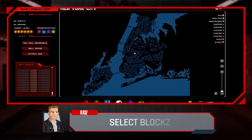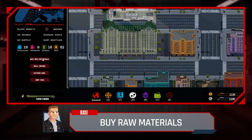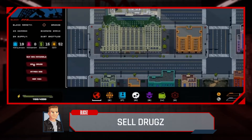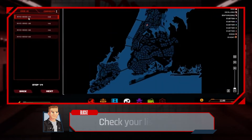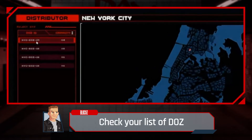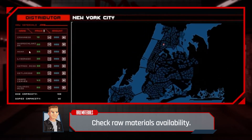Blocks — select blocks for buying raw materials, then sell the drugs. Attack DOZ on other blocks and check your list of DOZ. Check raw materials availability.